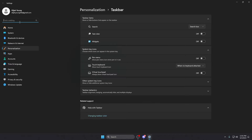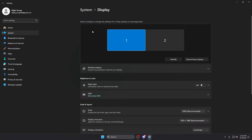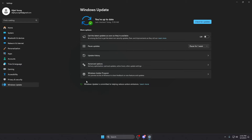Go back to Windows settings, system, display, graphics. Make sure 'Optimized for Windows games' is off — no need for that. 'Reduce latency to improve performance' you can leave on or off; I leave it on personally but it doesn't change too much either way. For game bar, make sure 'Allow your controller to open game bar' is off. You don't want that on.